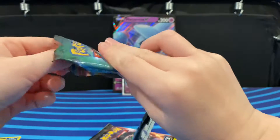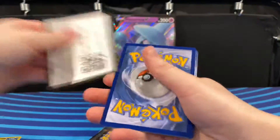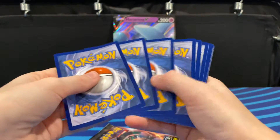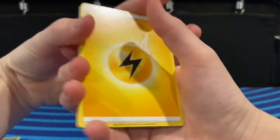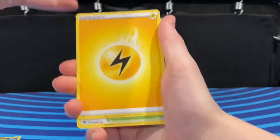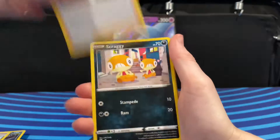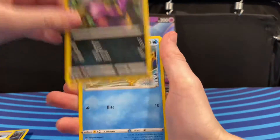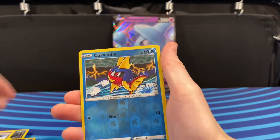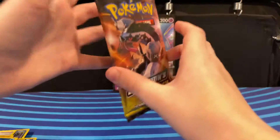It says Scraggy right there. Electric Energy, Turfield Stadium, Beedie, Kaboo, Scraggy, Rollie Collie, Nickit, Ekans, Carvana, Carvana again, and Zygarde. Last pack.